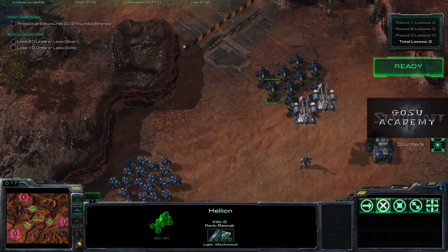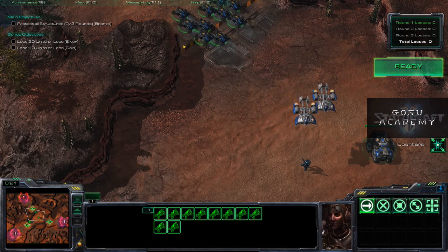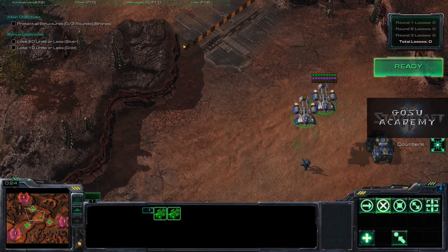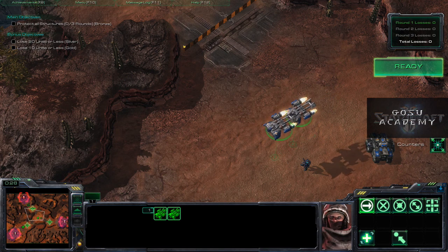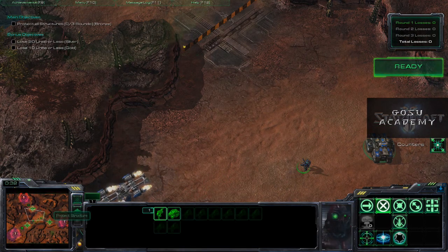If you go to the help tips and look in round one, it says Hellions are really good at destroying Zerglings, Siege Tanks in Siege Mode are good for Banelings, and Marines handle Mutalisks. So we'll send the Marines down to where the Mutalisks are and back them up with Medivacs, send Hellions up to deal with the Zerglings, and the tank over to deal with the Banelings. We'll usually have a spellcaster left over — in this case, a Ghost — and we'll send that Ghost over with the tank.